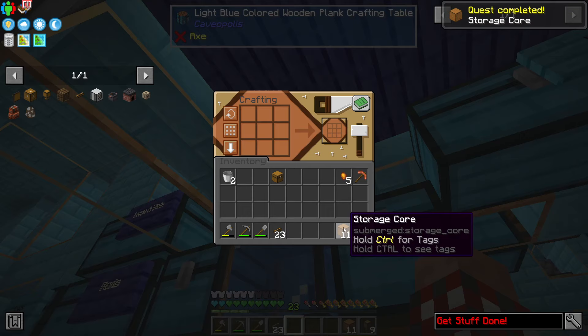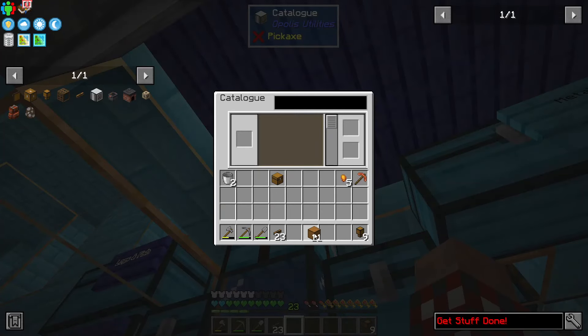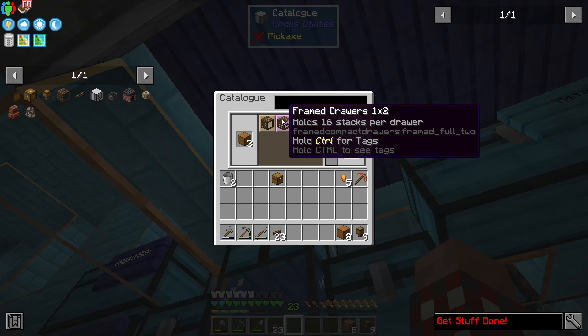I'm going to make 11 of these storage cores. Shift click — that's why I did a bunch of the bronze. Now I've got a bunch of the storage cores.